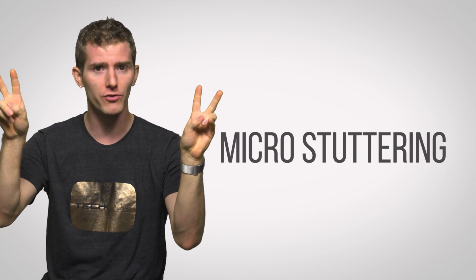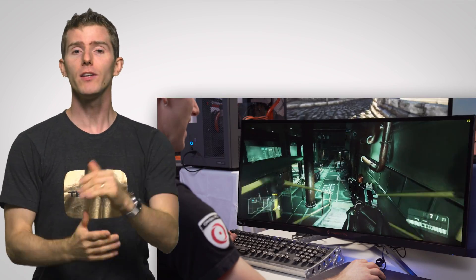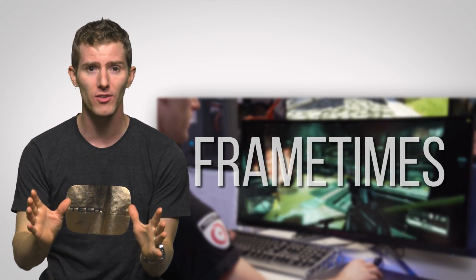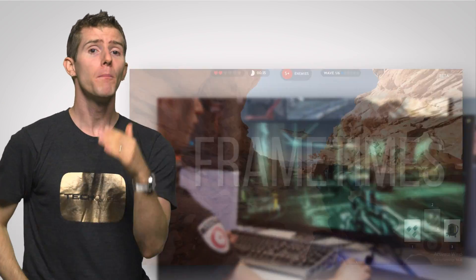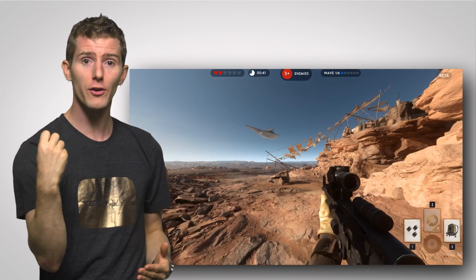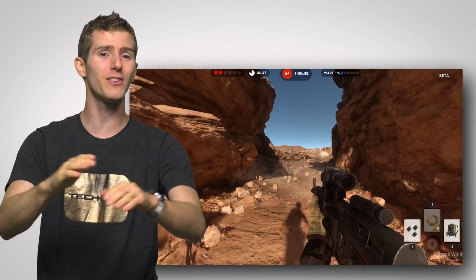This overhead not only gets worse as you add more cards to your rig, but can even result in a very unpleasant phenomenon called micro-stuttering, which often shows up even if you're getting lots of frames per second. For smooth gameplay, you need not only high FPS, but good and consistent frame times — the amount of time that a given frame will remain on your screen. Poor synchronization between the cards can leave certain frames on your monitor for way longer than they should be, even if the total number of frames each second is very high.